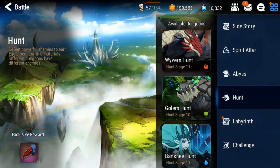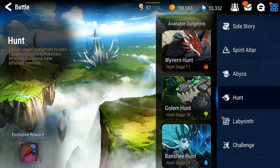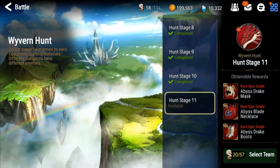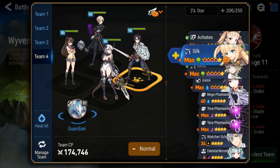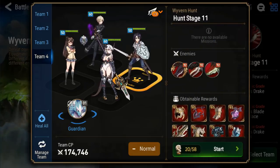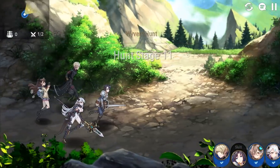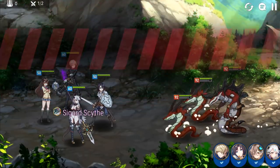Once you can confidently answer that question, I'd like you to bring your best team to that piece of content and observe what happens. In my case, I'd like to get to the point where I can auto stage 11 of Hunt. For stage 11 Hunt, you really kind of want a mono water team, and currently these are my four best waters. So I'm going to go in there, hit start, and do what I eventually want to do — which is auto them — turning their skills on and just observing what happens.